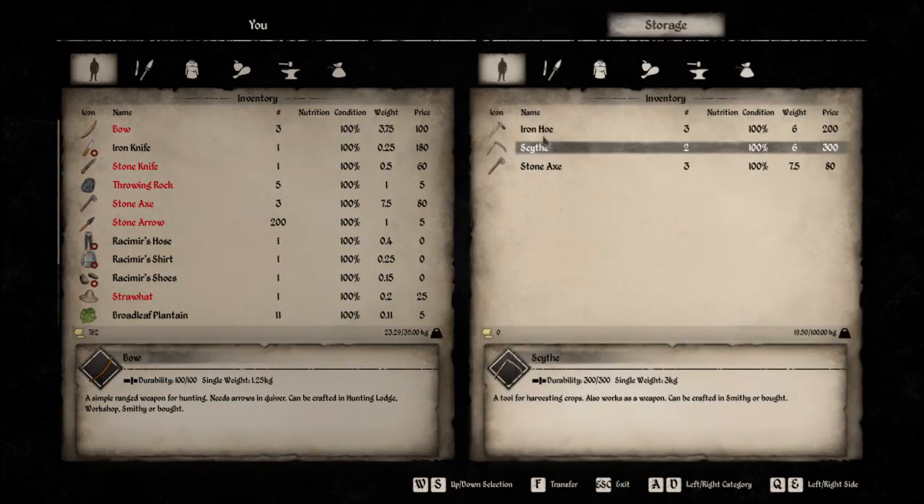And it's fairly good stuff — iron hoes, scythes, for instance — sell fairly high.